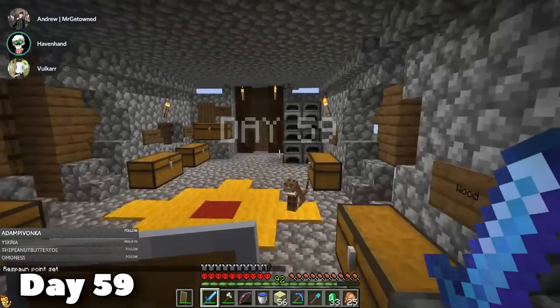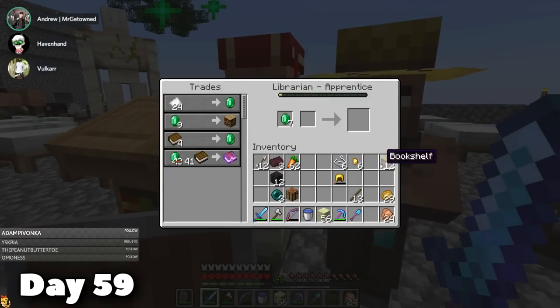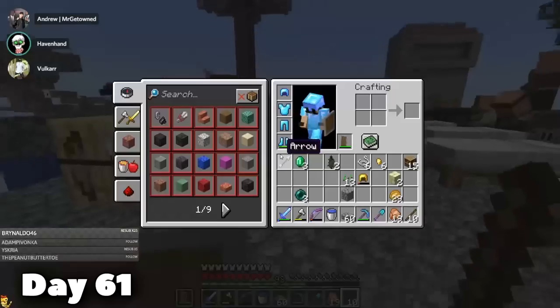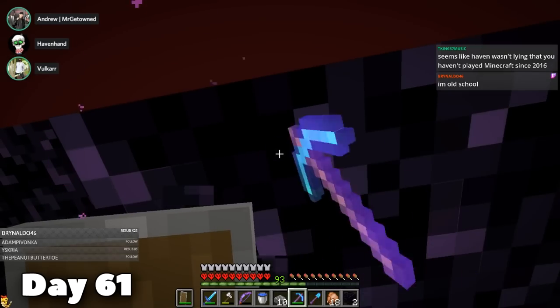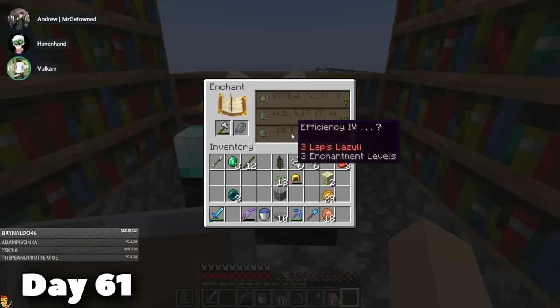Remember when I said it wasn't going to take me that long? Here I am on day 59 with only 12 bookshelves. I'm just going to skip day 60 because it was on day 61 where we got our 15th bookshelf. I made a new platform for the enchanter, grabbed some obsidian from the Nether, and after 61 days we had a full enchanter set up. We did not, however, have any lapis, so we could not use it.